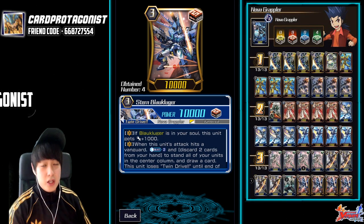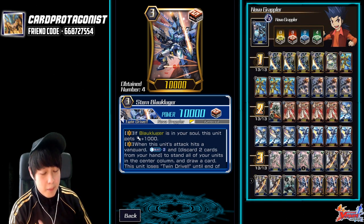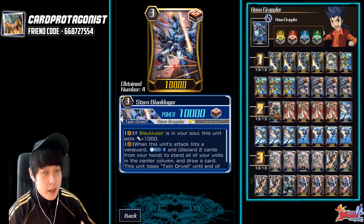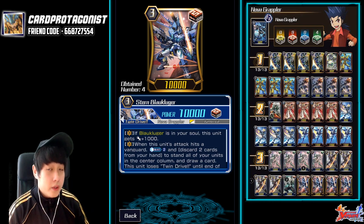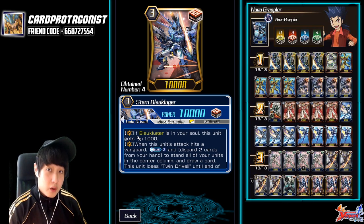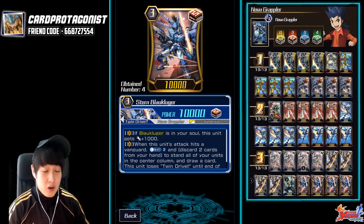What's up guys, CardProTagless here and today we'll be doing a budget Vanguard Zero deck profile on Nova Grappler Blau. These are the best deck to pilot for newer players because they do not have any triple rare and they are extremely powerful. Not only do they have a very good chain ride engine, they also have a very powerful re-stander which is kind of like a Dragonic Overlord the End, and I really like the design of the cards.